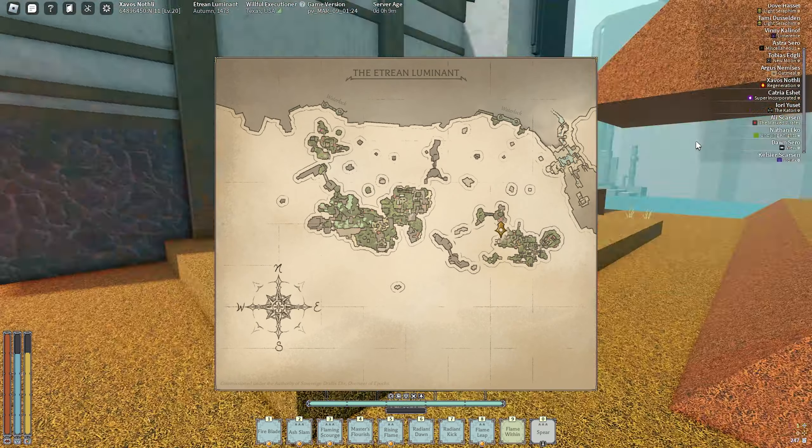That's pretty much it for the first map. I'm going to go to the other luminant and showcase the other map real quick. Oh, I also forgot — they made changes to the boats. Now your boats turn a lot more and they move around more with the waves, which is a pretty cool add-on. It gives you more of an adventure feel.